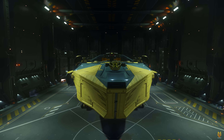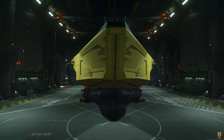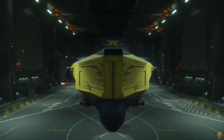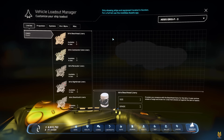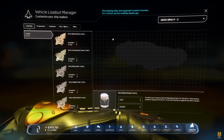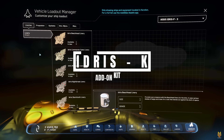But the trick is, in order to make this ship more combat effective and more fun to use, you would have to fall into the trap of purchasing different kits for the Idris P. You have to equip those Idris kits through your MobiGlas. Let's take a look at the Idris K kit first.